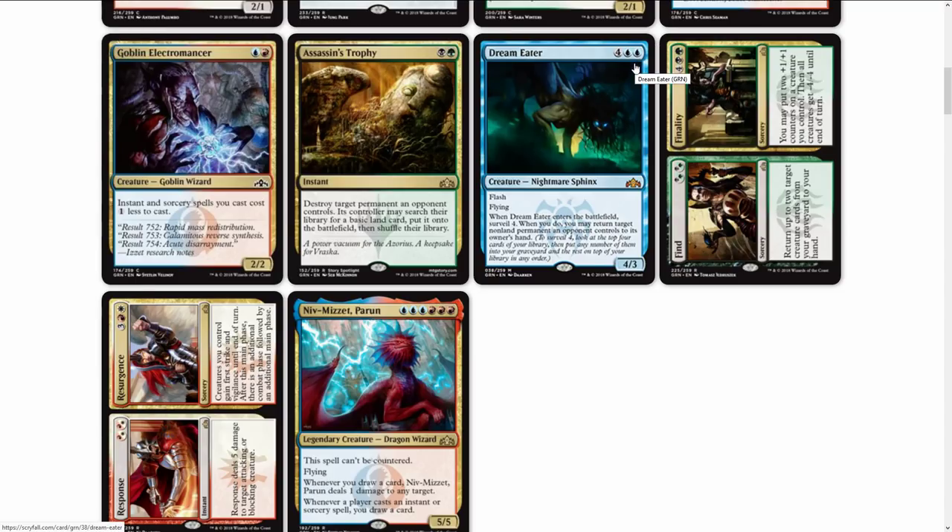Dream Eater — six-drop Nightmare Sphinx. It has flash and flying. When Dream Eater enters the battlefield, surveil four. When you do, you may return target non-land permanent an opponent controls to its owner's hand. It's a four-three. That surveil four is pretty steep, and the casting cost is high. I'm not sure it'll have a huge impact — if they'd made it a five-drop maybe, but who knows, the surveil synergy could make it worthwhile. This is no Champion of Wits, but I'd love to hear your thoughts.